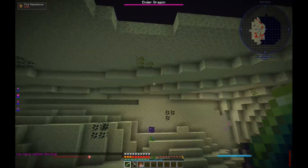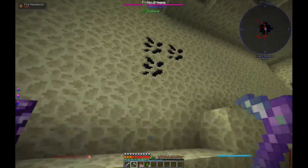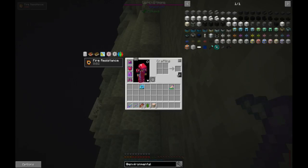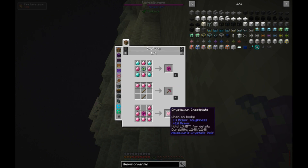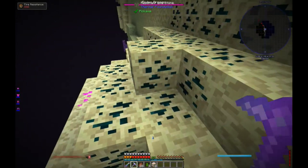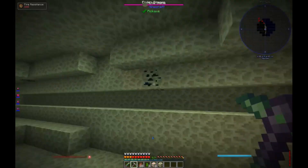We're here. Let's take a look around. We do seem to have Thaumcraft Crystals over here. Nice. Biotite - pretty, we won't be needing it. Crystallium Ore! We can make the upgraded version of this armor. Thermal Dynamics adds this stuff. Oh oh oh oh - we can finally mine Inferium!